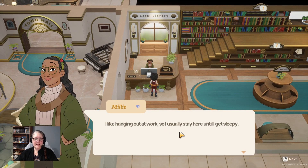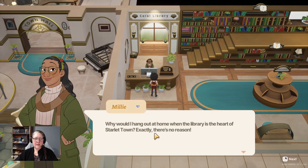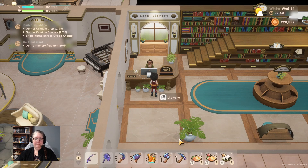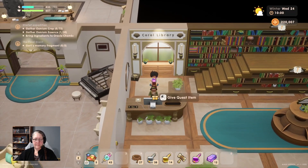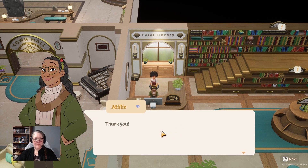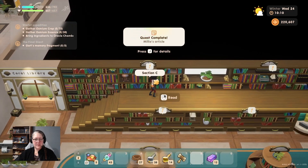At the library - Millie says she likes hanging out at work until she gets sleepy. 'Why would I hang out at home when the library is the heart of Starlet Town?' The lights here are funny - the wiring must be old, sometimes they go off and on by themselves. I give osmium calbescence. We finally completed - wait, what's section C?